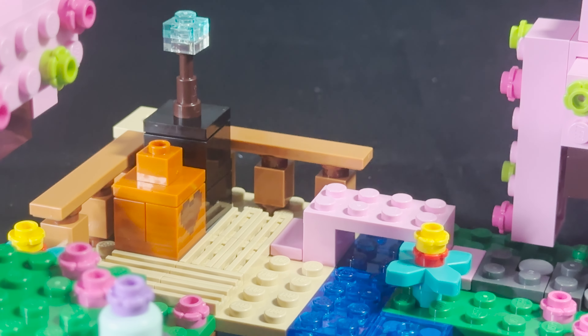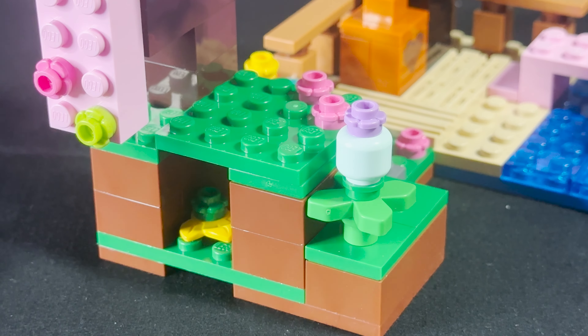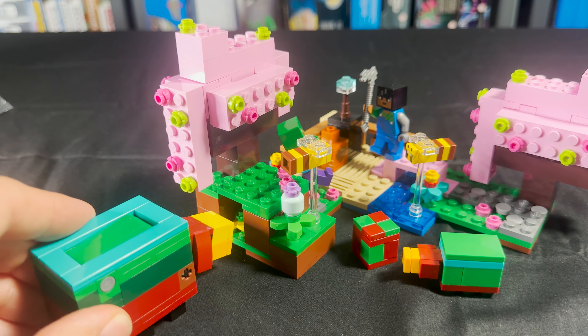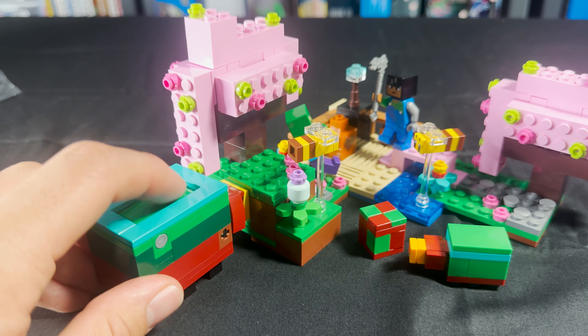Then we have this little fenced-in area with a torch and some bricks here — you could pretend it could be whatever you want, like wool. I'll say I do not know what that brick is, so let me know in the comments. Moving to the side here, we do have some more flowers and another cherry blossom tree.